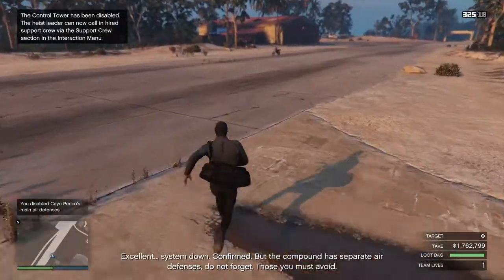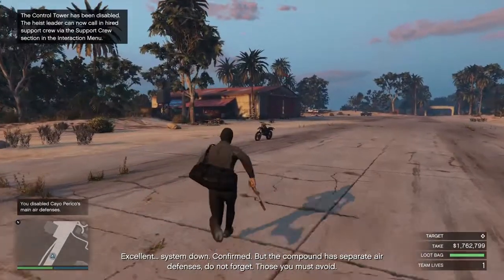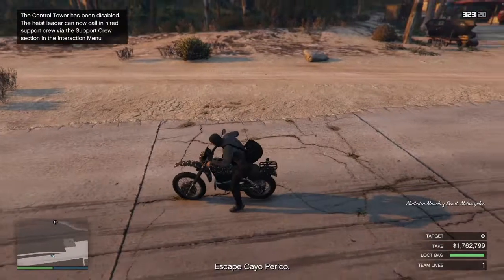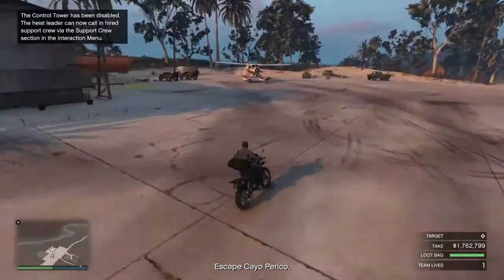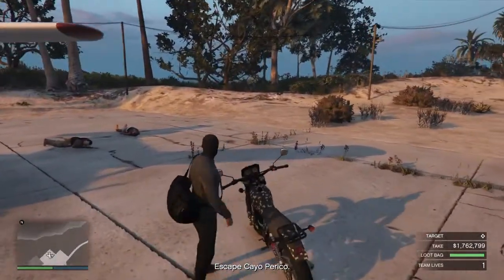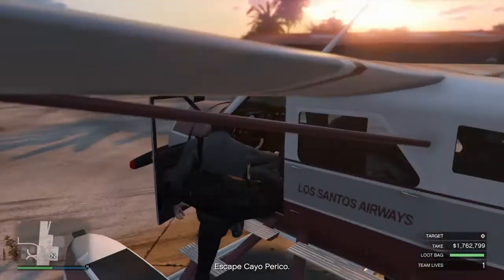Grab this motorbike which is over here — but remember the compound has separate air defences, those you must avoid. Just get on this motorbike. This is not the quickest way to do it; it's just what I think is the easiest way, and it's the way I personally do it. Then you just get in here — no hassles.